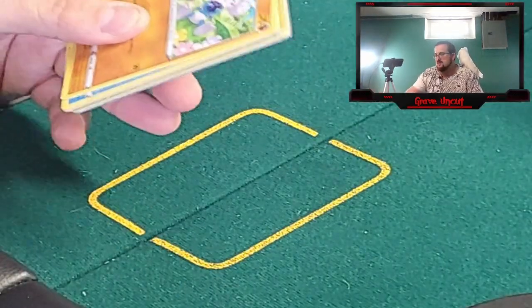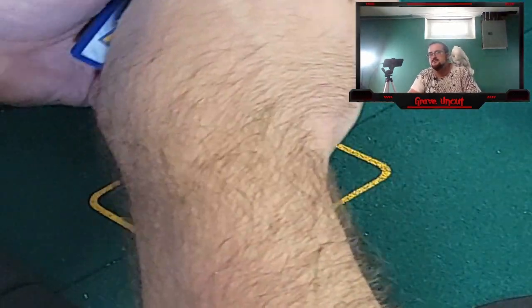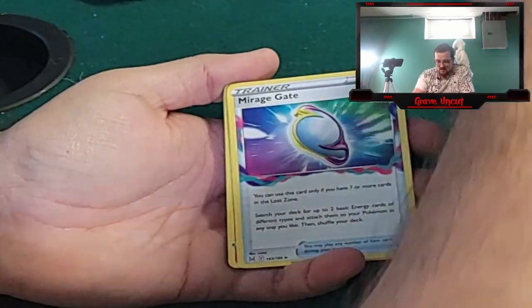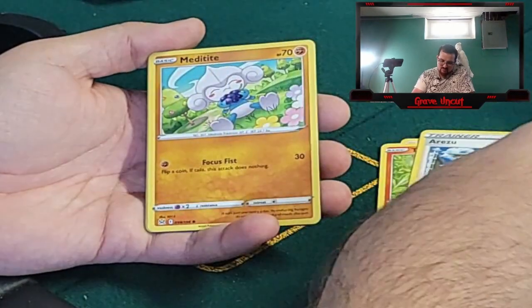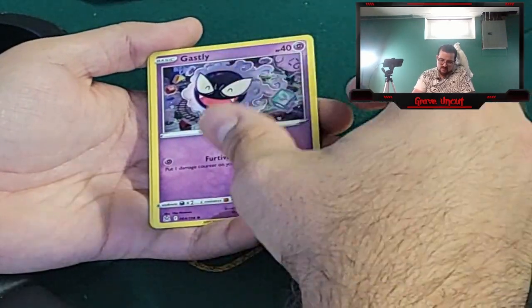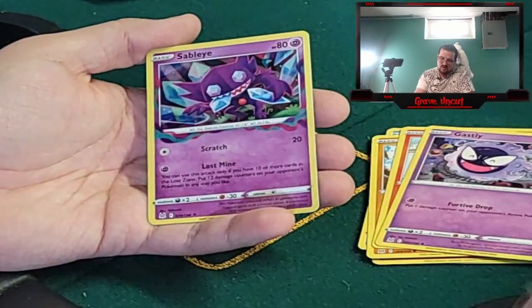Alright, this time I'm not going to look at the code card. I am not going to look at the code card. I looked at the code card. Fighting Energy, Mirage Gate, Torkoal, Arezu, Meditite, Shellos, Minefu, Litleo, Gastly, reverse Poliwhirl, and a hollow Sableye.